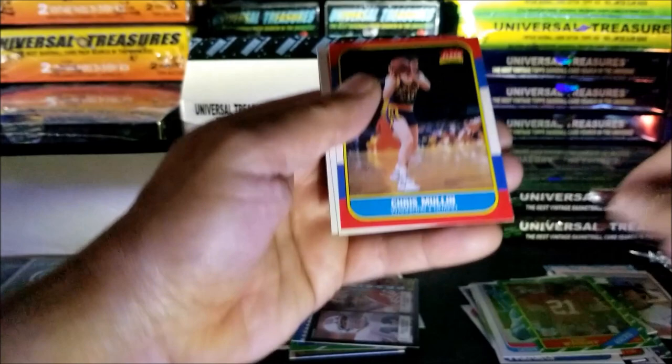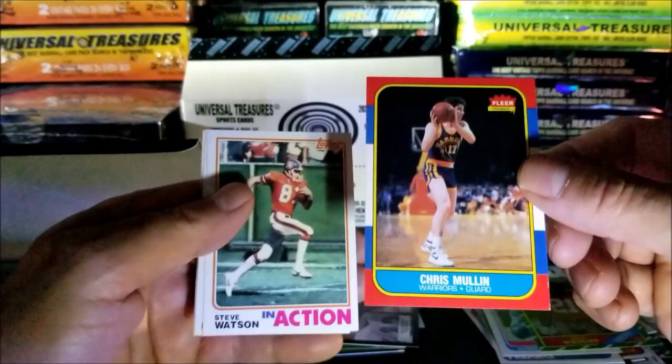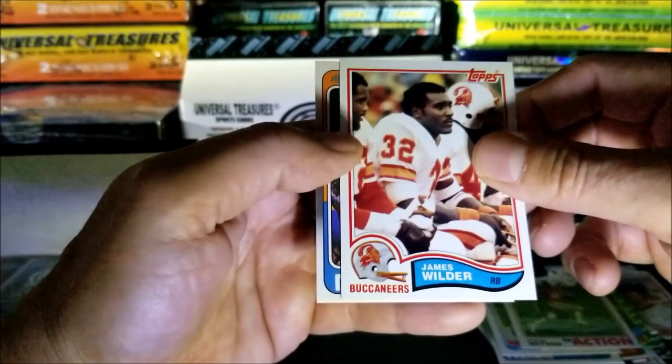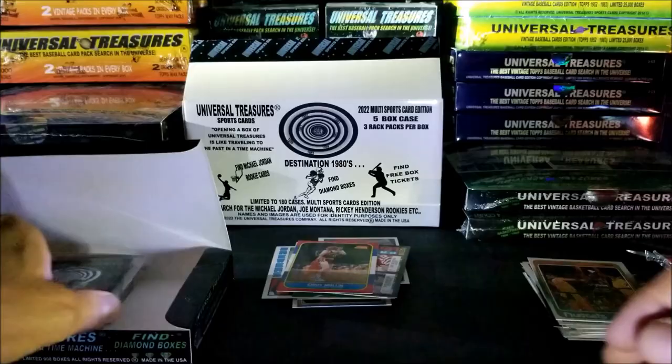An 86 Chris Mullen, nice. Chris Mullen rookie - looks nicely centered, take a good look at that, a little off on the left but still nice. Steve Watson, James Wilder, Alex English - and that was the first pack.